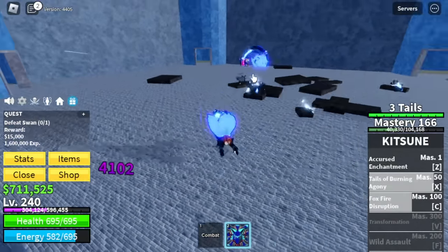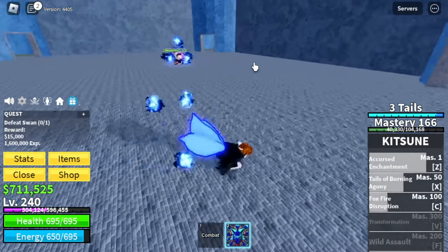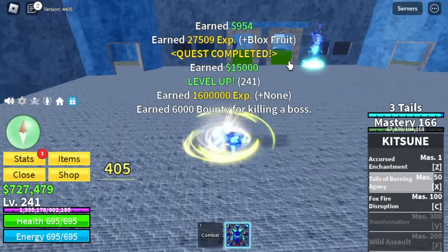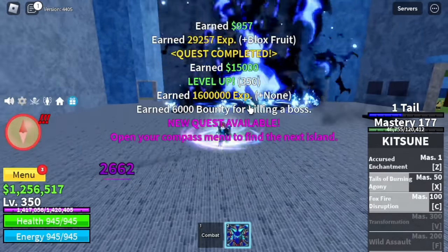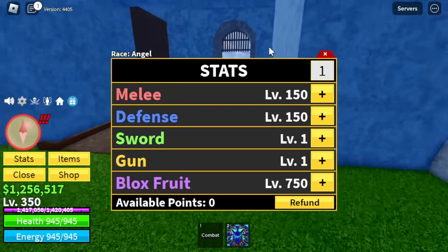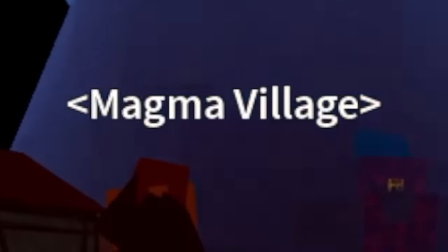We're defeating the Swan boss now. Is it hard? No — this fruit is too OP. Imagine we have low HP or defense; what if we can tank damage? We can just burst using M1 forward. Stats: 750 Block Fruits, melee defense 150.